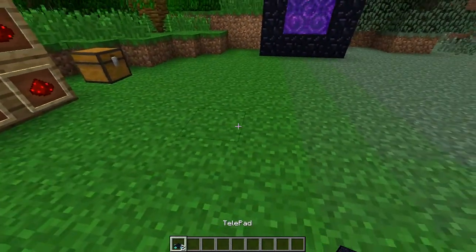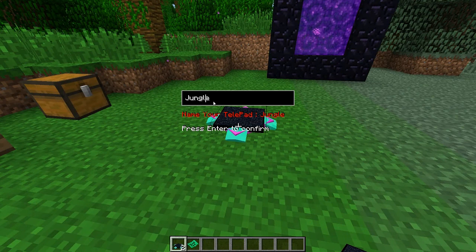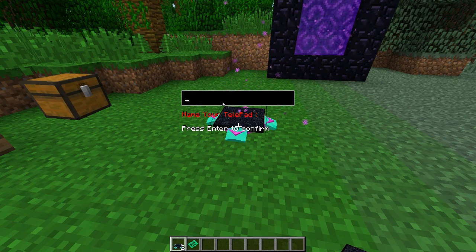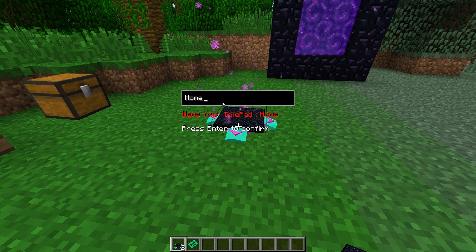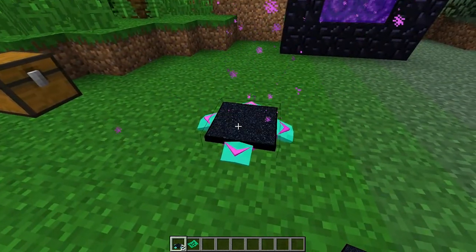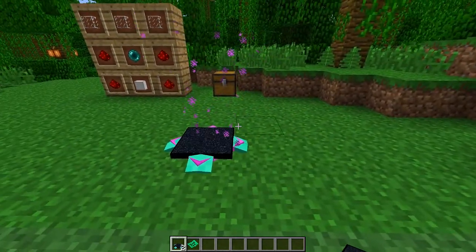These look amazing. Let me just place one down here and you'll see it comes up with a little interface. What we're going to need to do is type in the name that we want this telepad to have, or where the location is that we're putting it. What it actually does is read the biome that you're in and type it in - for this it was jungle. We're going to put 'home' and click done - there we go, we've got a portal.